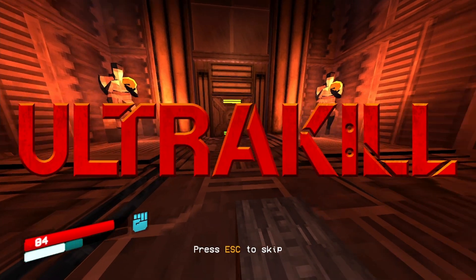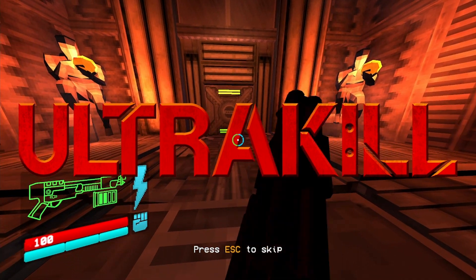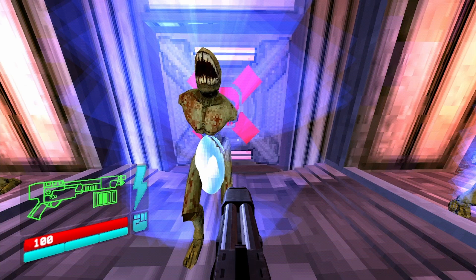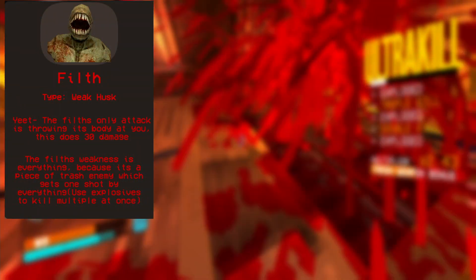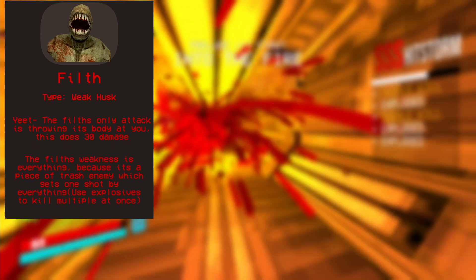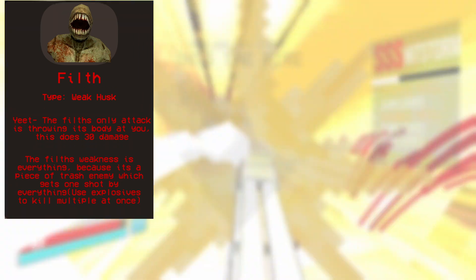First, slide through the hole in the wall and pick up your gun. Some small enemies will spawn in as soon as you pick up the gun. These guys are called Filth. Filth are really easy to kill and they get destroyed by every weapon in the game. If you want to kill them quick and in bulk, you can use explosives for easy damage. In the hallway after you beat the first swarm of Filth, there will be some more Filth since it's the only enemy you've encountered till now.